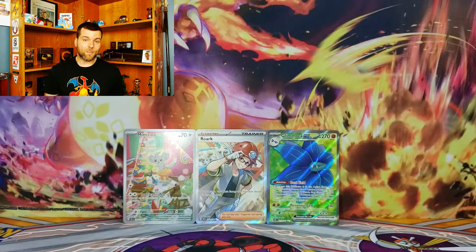Well guys, that is the brand new box — the Armourouge EX Premium Collection Box. Not too bad. It's around $50 Canadian, which is not too bad. Like I said, we've got some beautiful hits today, lots of stuff inside — six packs with lots of variety. Hopefully we can get something else in the next Premium Collection Box. Who knows? Alright guys, hope you enjoyed it. Please like and subscribe, and I'll see you next time.